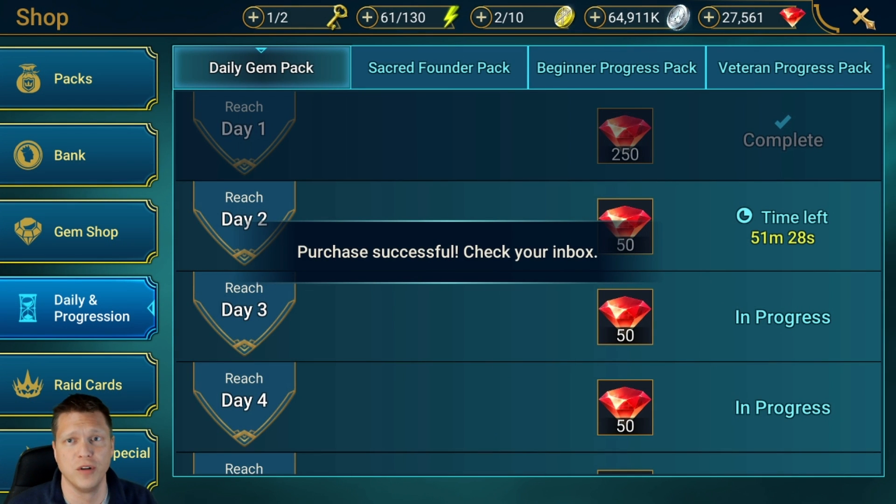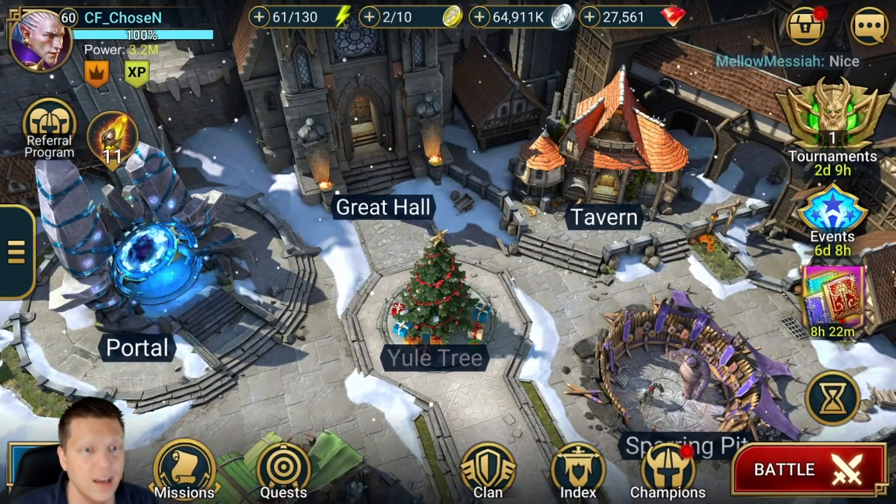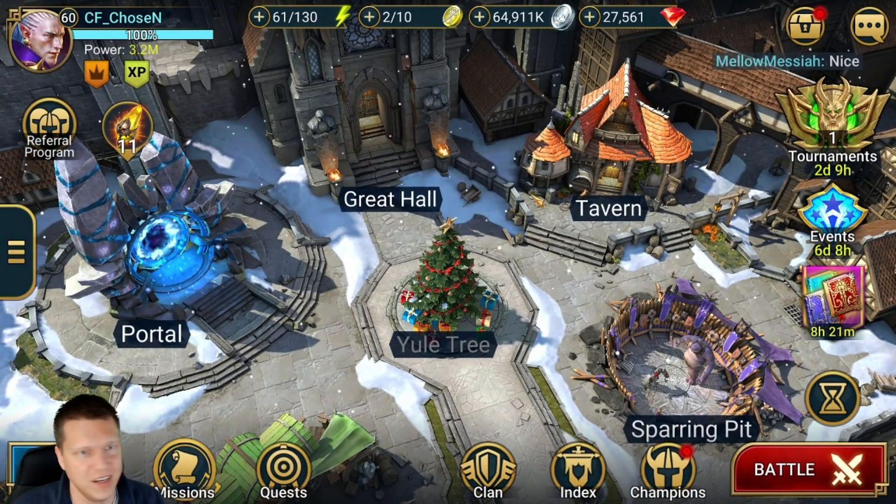We click pay and there's 250 gems right away. Each day when it resets you'll be able to collect the next day's rewards — you can see the daily reset occurs in 51 minutes. It resets the same time as your quests and everything like that.